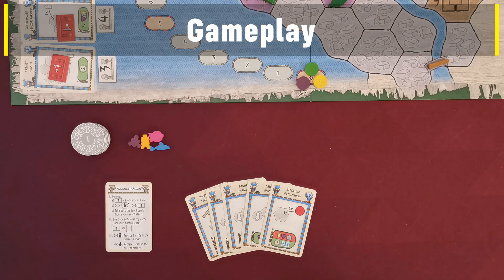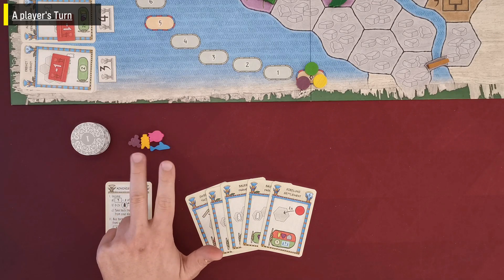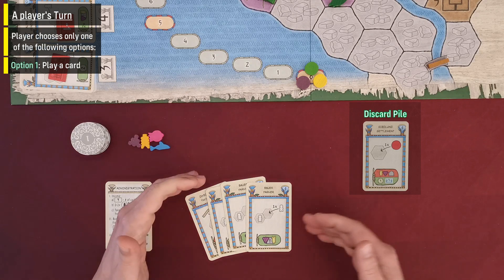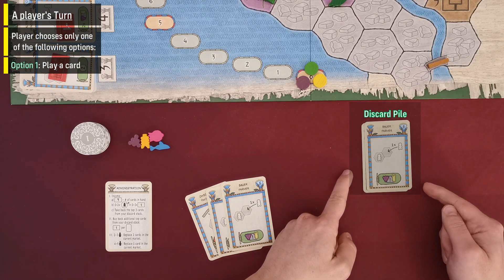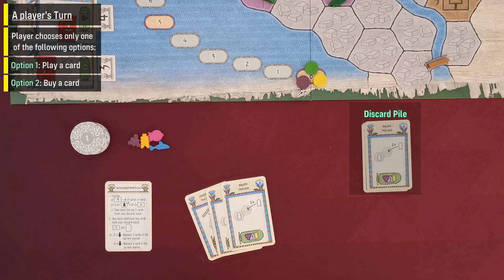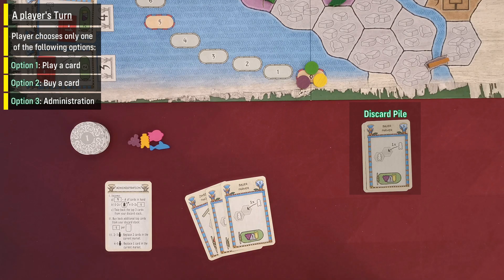The game starts with the first player who takes the first turn and then continues clockwise. On your turn, you have three options: your first option is to play a card from your hand on top of your discard pile. Your second option is to buy a card from the current market. Your third option is to perform administration, a process described on the player's administration card. After executing one of these three options, it's the next player's turn.